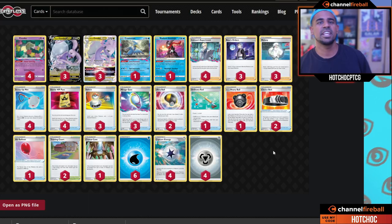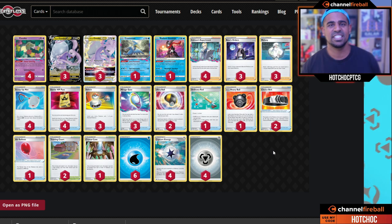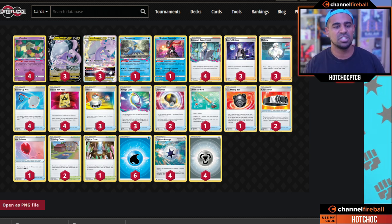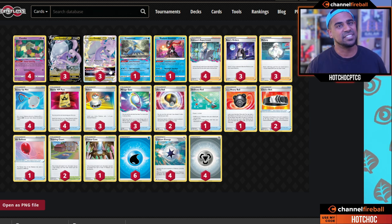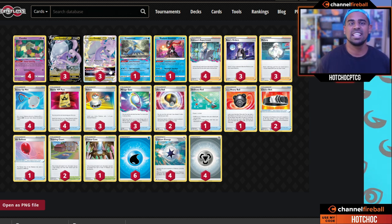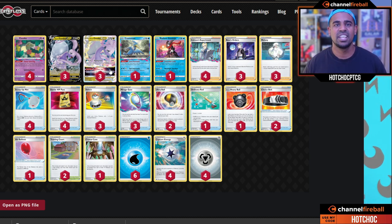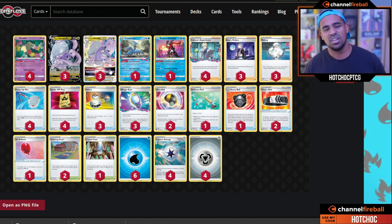Coming in at number four we have Duraludon VSTAR — a really interesting card. It's a VSTAR Pokémon with 270 HP. Its attack Rolling Iron for Water, Metal, Colorless does 200 damage and this Pokémon takes 80 less damage from your opponent's attacks next turn. Its VSTAR Power lets you completely heal all damage from it. You can see where this deck is going: get those energies on, reduce damage as much as possible, tank and tank, and when you get close to being KO'd just heal it all off.